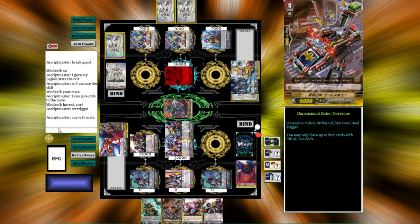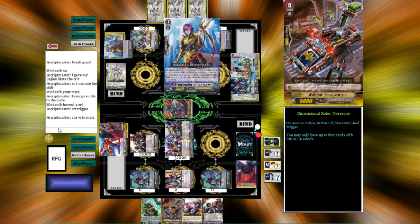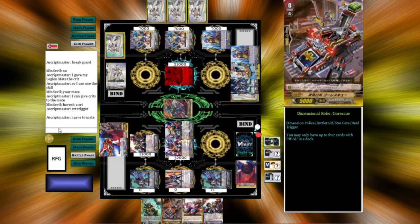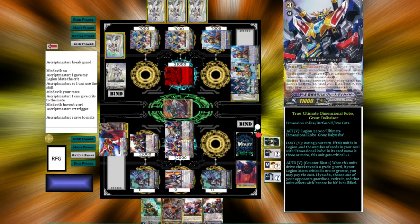I gave the Crit Trigger to the mate so that I can guard break, because I was going to kill anyway with the 2-crit attack. He gets a Draw Trigger and a Gold Lancer. And there we go — Great Die Kaiser and Great Die Usha tag team. Ultimate swag.